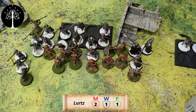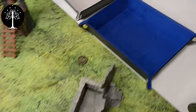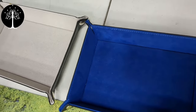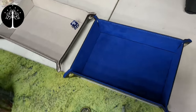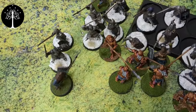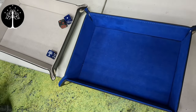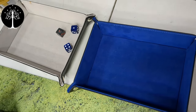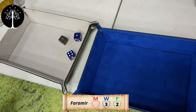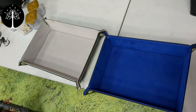Lurtz calls Heroic Combat, and Faramir also calls Heroic Combat. We roll off — Faramir goes first. Faramir plus one against an Uruk-hai: Faramir wins with a six, needs a five to wound, and uses a might to get it — that Uruk-hai is dead. Faramir and his support get to move on.